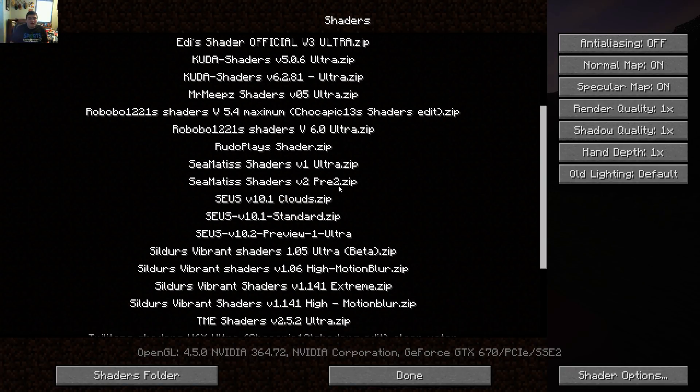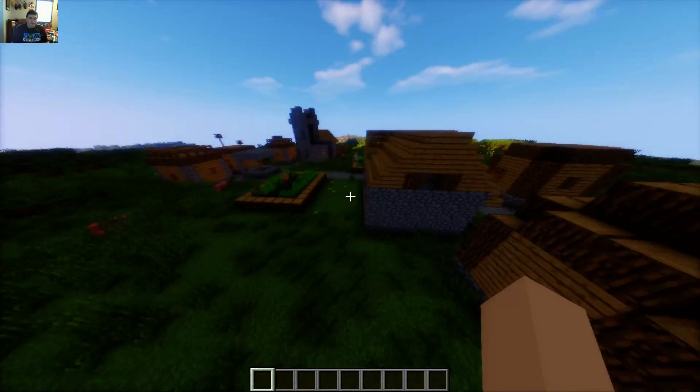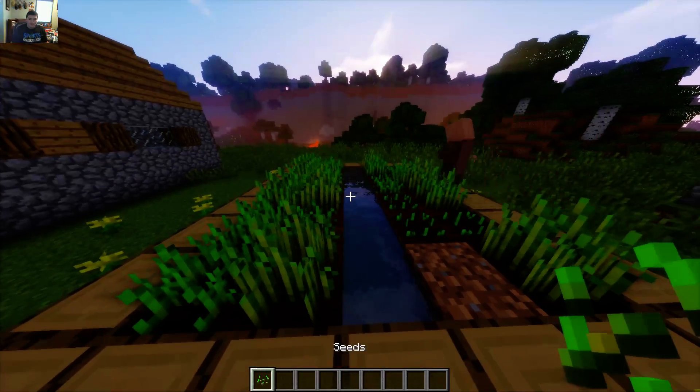Taking the number 3 spot — I do enjoy using this shader a lot. I actually have two versions: an extreme and a high motion blur. That is Sildur's Vibrant Shaders version 1.141. I'm going to be using the high motion blur just for recording purposes, because sometimes the extreme can get a little laggy. I really do enjoy this shader pack. It has really good motion blur. The water is probably my favorite feature, because of how blue and shaded it kind of looks.